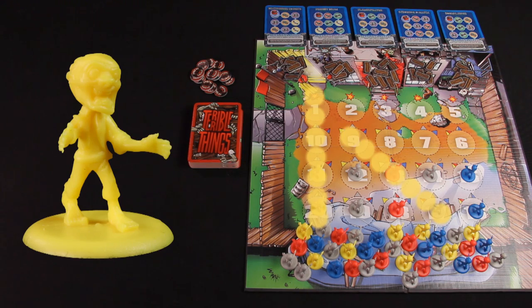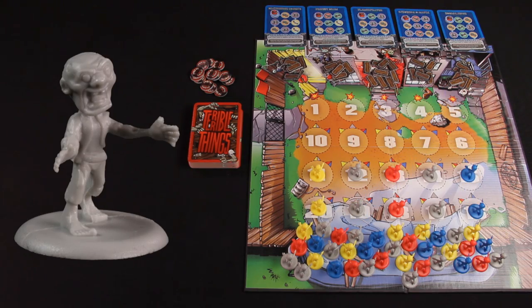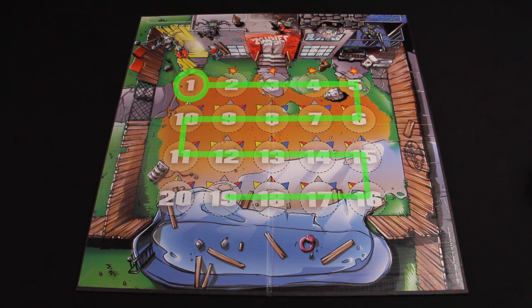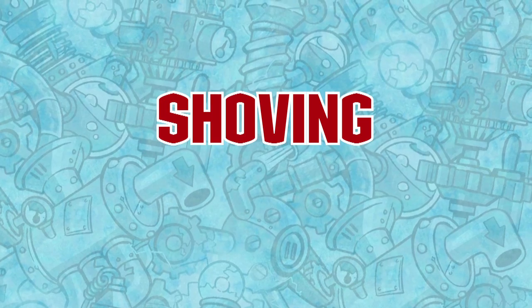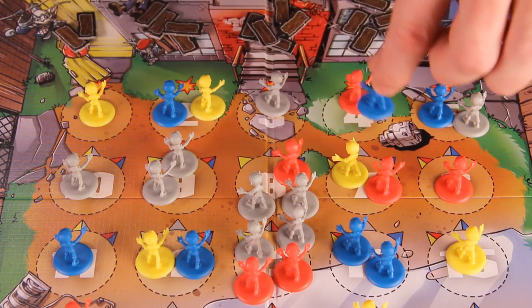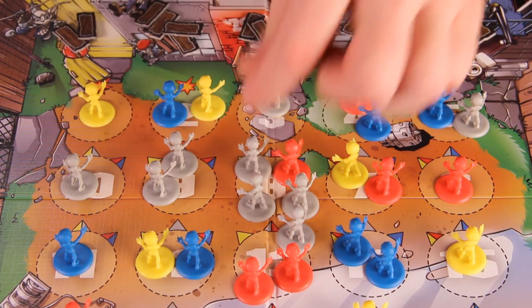Creeper zombies move towards the cellar. Brute zombies move towards the door. Leaper zombies move toward the balcony. Runner zombies always move straight toward the workshop. When moving zombies that shamble, move the zombies in the lowest numbered space first and progress to the highest numbered space. This will ensure that you do not accidentally move a zombie twice or forget to move a zombie. If there are more than three zombies in any space, the zombies start shoving each other. Beginning with the lowest numbered space with more than three zombies, shamble zombies in that space until it contains no more than three zombies. Repeat this process for each space with more than three zombies in number order.